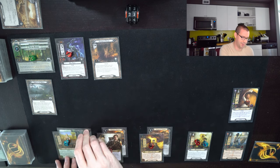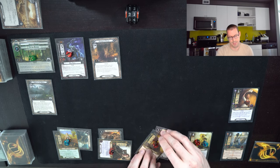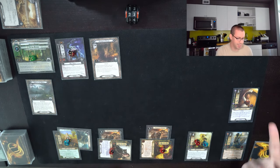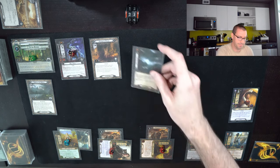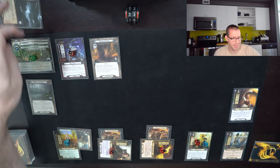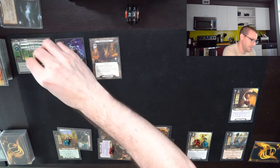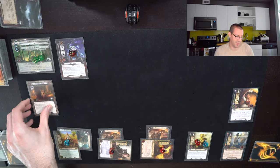We quest to nine. I don't think I need to commit anyone else, but if I do I can use Rosie. Nine up against three — Evil Storm does nothing against low-threat Hobbits. That is six progress: three on Banks of the Anduin and three on the main quest, bringing me up to the eight that I need. I will travel to Enchanted Stream — I pretty much just drew the one card that I needed.